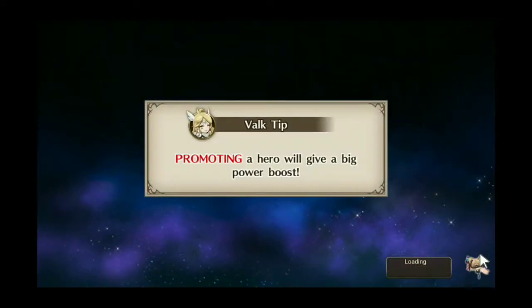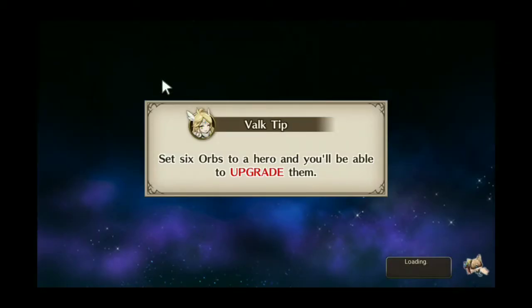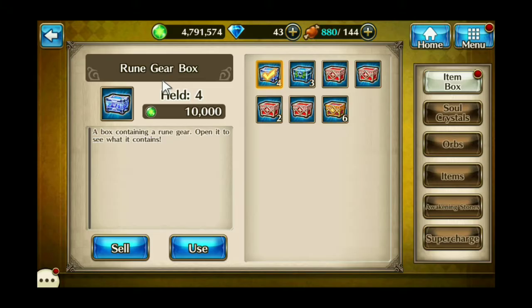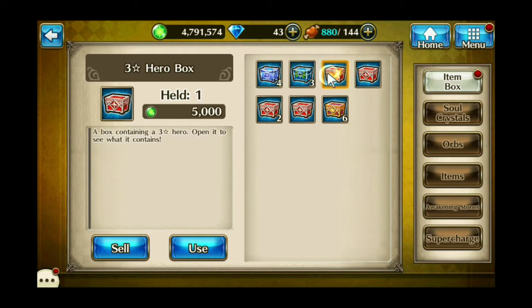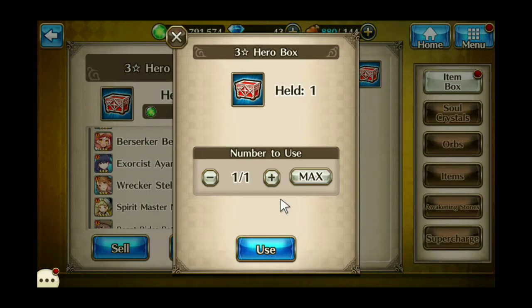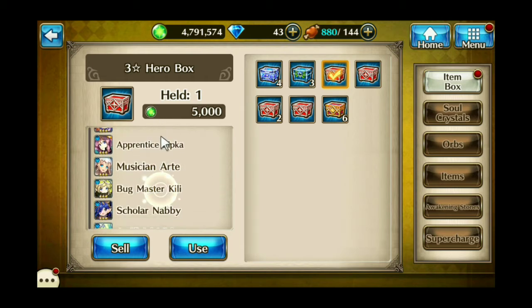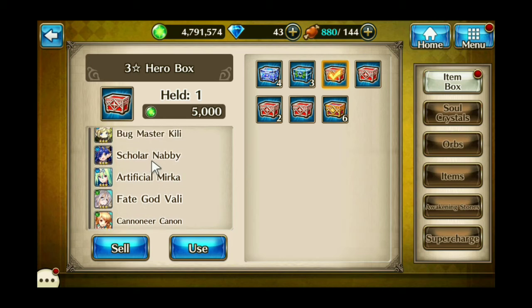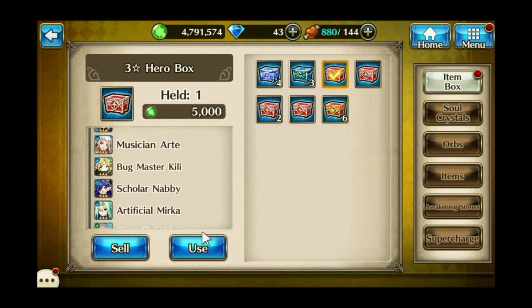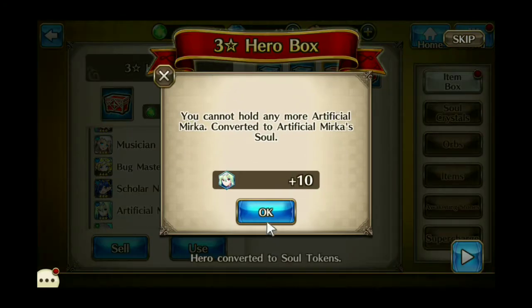Let's go open up the boxes and see what I get. Maybe it'll be something good. Hopefully it would be nice. The orb boxes aren't important. So we've got the three-star hero box — let's see who I get. This is the list of all the different ones you can get. I actually want Bug Master Niji, that's who I really want. Nope, I got ten Mercosoles.